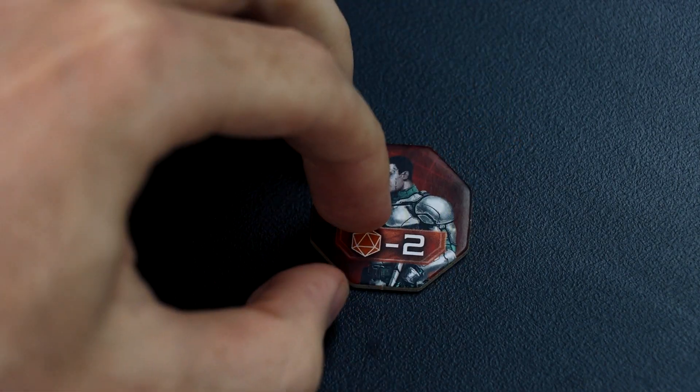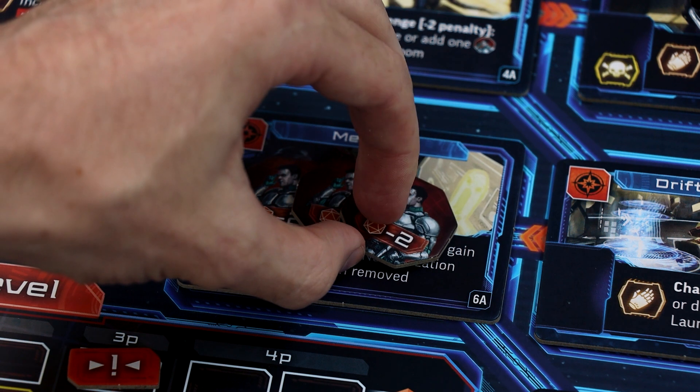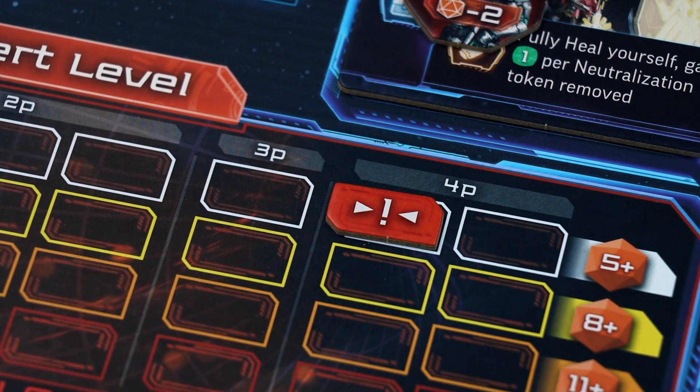Flip each stunned guard token to its active side. If there are three or more guard tokens in any room, remove all but one of those guard tokens and return them to the supply. Each character in the room with those guard tokens gains one neutralization token. If there are no characters in the room, increase the alert token by one space.